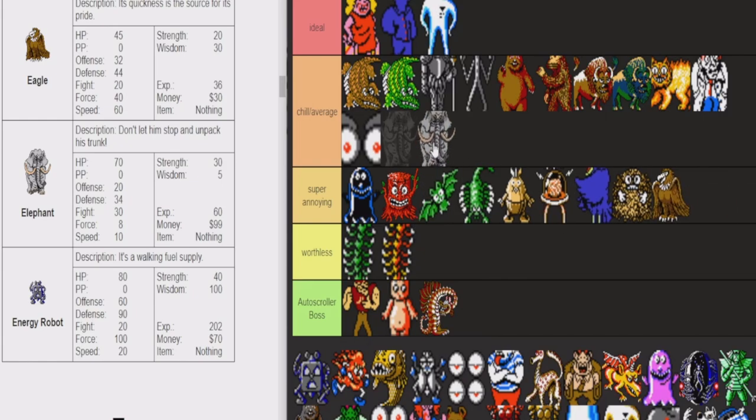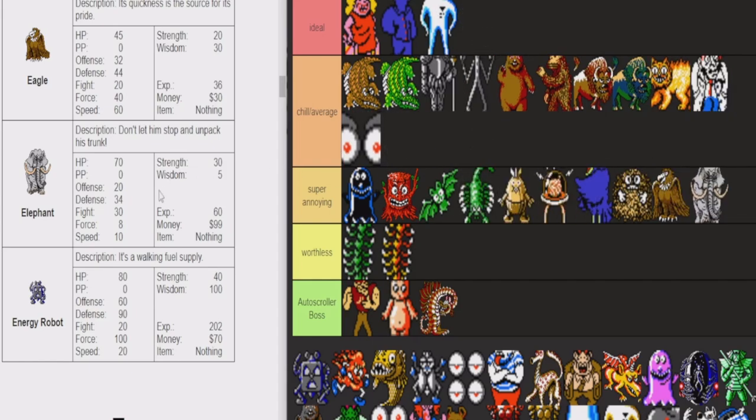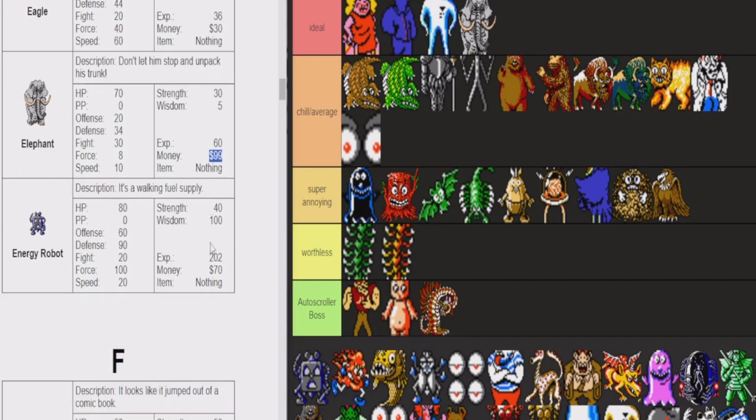The Elephant — I don't know where to put them. They're kind of ideal. We go from level 4 to level 5 because we kill an Elephant at level 4 in the speedrun. They do have very high defense — 34 is not that high, but for this point of the game they're a very hard enemy to kill. I'll put them at ideal, because the Elephant gives you a hundred dollars when you kill them. That's more than Starman Jr., that's more than most enemies. So I like the Elephant.